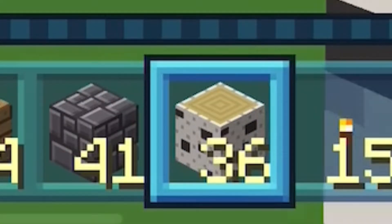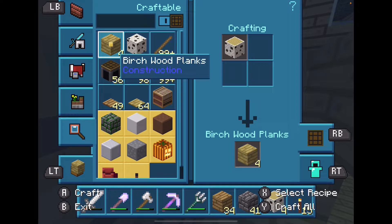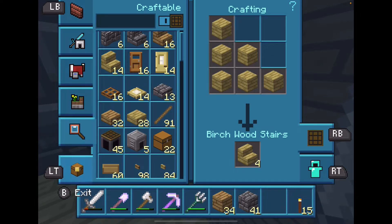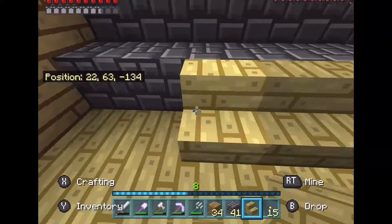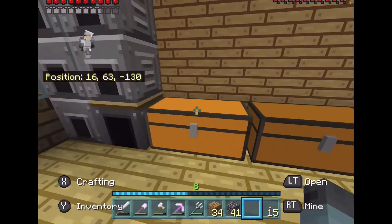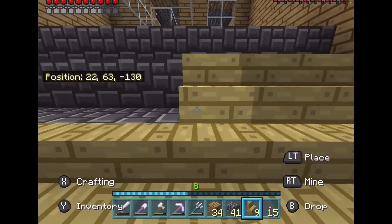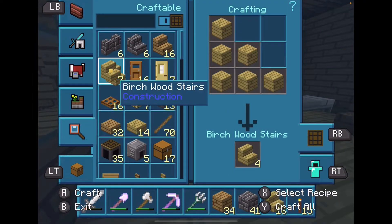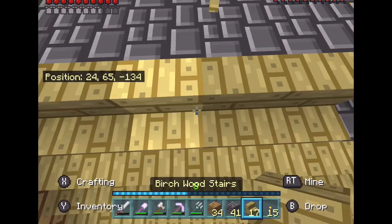Now I just need to cut down an entire birch forest — this is gonna be fun. I think 36 is enough. Now we're gonna turn all of this into all of this, and we're gonna make some stairs. I don't think I need 40 stairs, but hey the more the merrier. Good thing there's a convenient nearby crafting table over here. I don't think 12 is gonna be enough because an entire row is like 12, but we'll see. I think 20 might be a bit much as well, but yeah we'll just have to see.